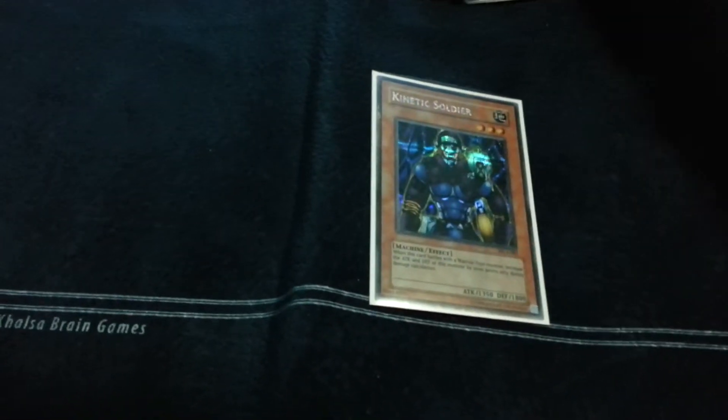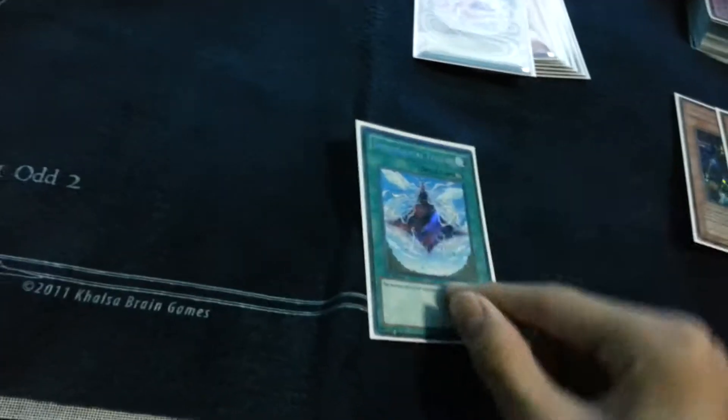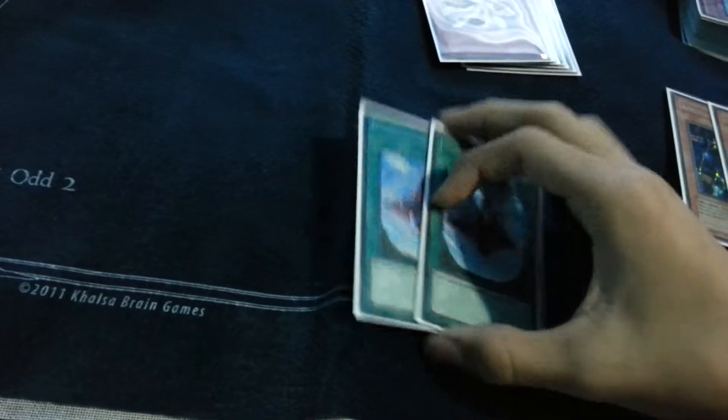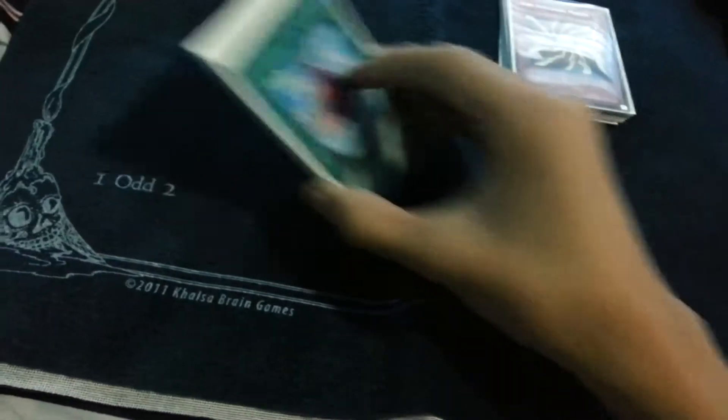Side deck: Two Kinetic Soldiers because they're just broken against a lot of matchups. Two Gemini Imps for Dark World. One Marshmallow for those OTK decks — this is the only card I feel like I want to change a lot. Two Dimensional Fissures for decks that are always depending on their graveyard, though I just don't really like the card and don't think there's much use for it.